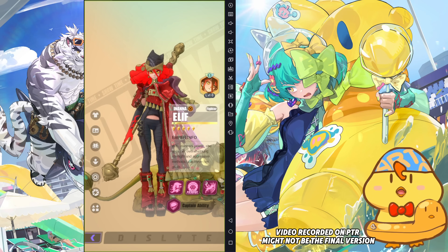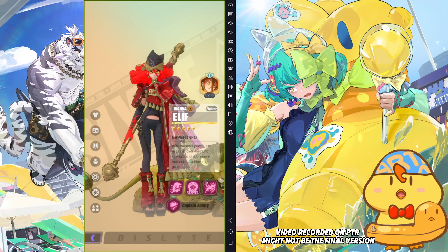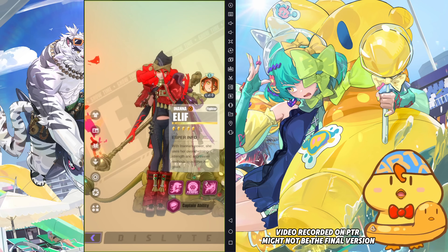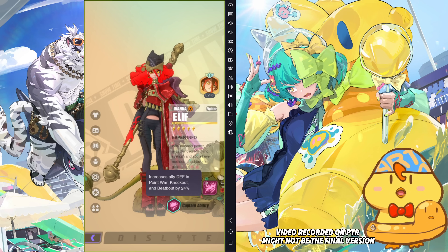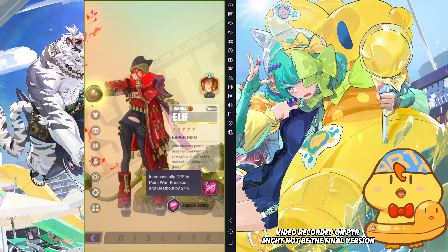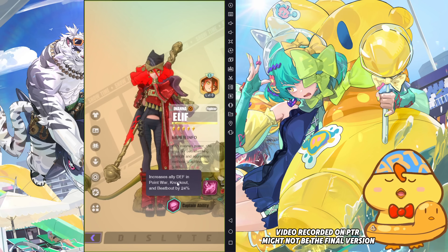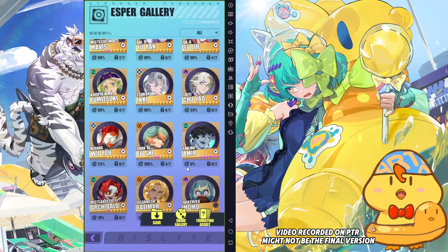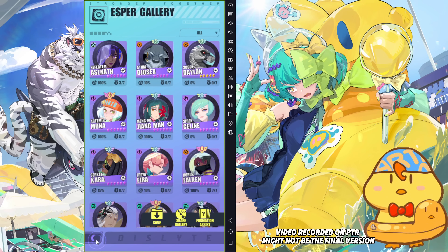But there are a few weird things about her kit and her leader buff as well. I'll go through the skills, but keep note — I feel like they will change the leader buff or maybe something about her kit when it's on the official server. The reason why is the defend buff. She is a fighter esper that doesn't need a leader buff of defender. But why is she having a leader buff of 24%? And 24% only limited to point wall, knockout and beat buff. Even the universal defend buff is higher — like Fushi's universal is 30%, which is a lot better than what she can provide.